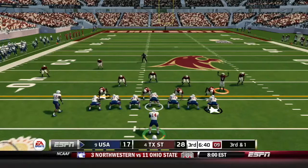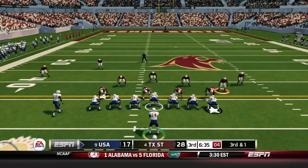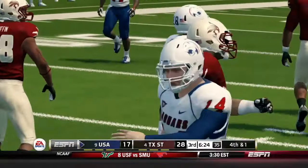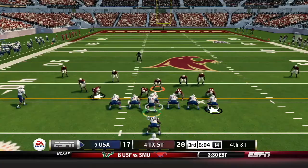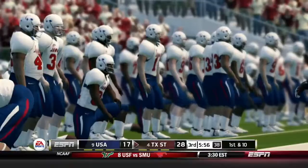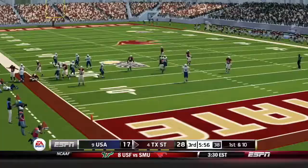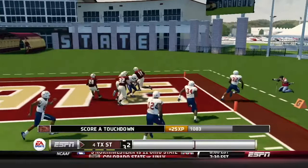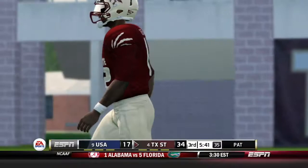It's third down and 1 for South Alabama to start the second half, down by two scores. They fail to get the first down on fourth and 1 — Orth had a man open on the slant but overthrew him. Turnover on downs. More broken tackles — what else is new for this defense against this Bobcat offense? Texas State making this Jaguar defense look silly. Damian Williams scores an untouched touchdown and now it is an 18-point game.